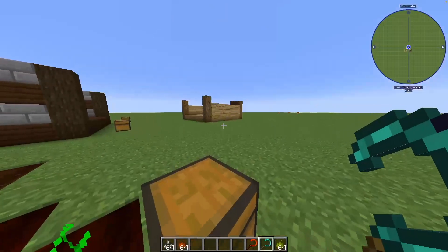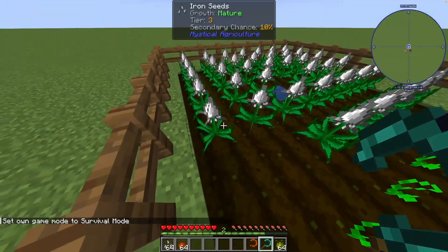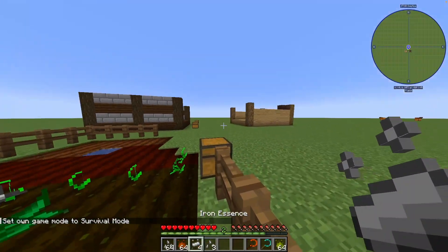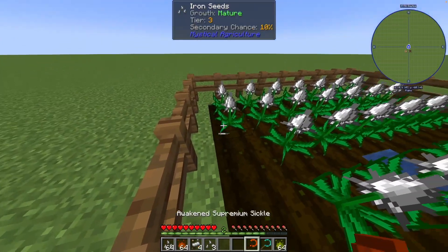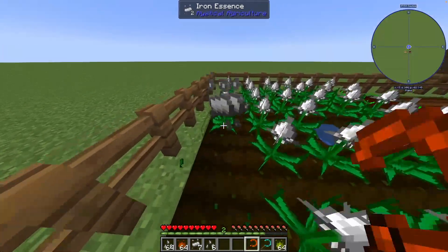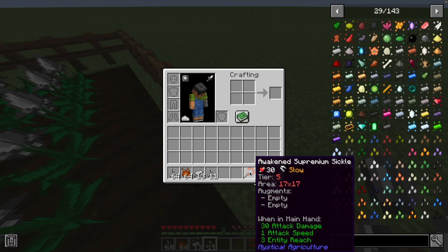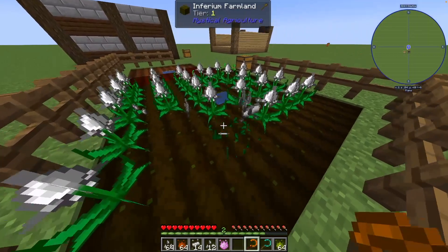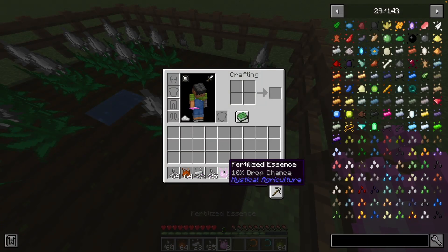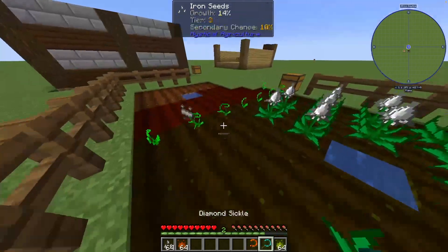If you get a sickle, you can mine the crops and you will get the seeds back and essence - I'll explain that later. With the sickle there's a greater chance of drops. Look, I'm getting a ton with it - pretty good. Oh, I got something special - fertilized essence!